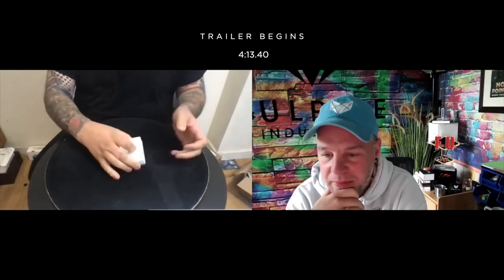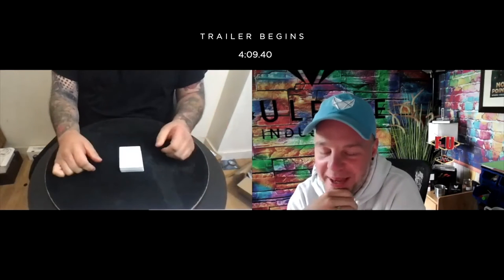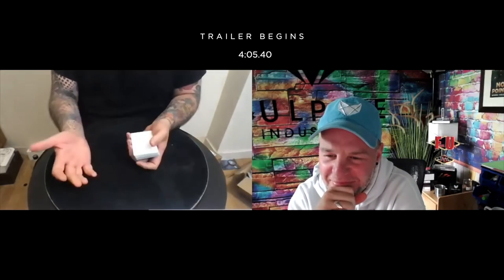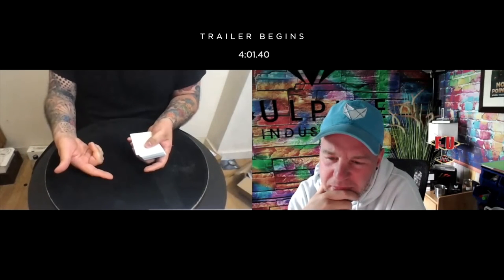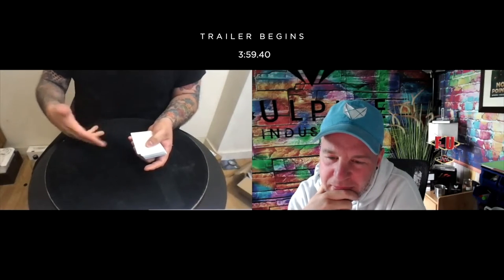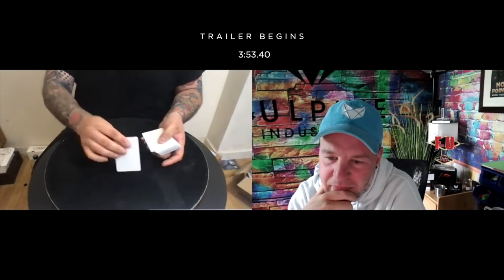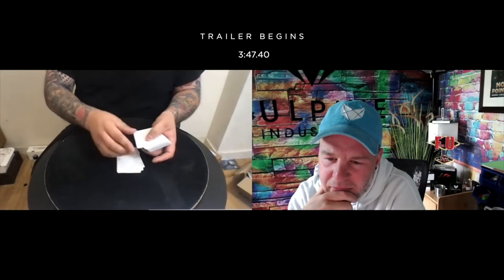Adam chooses the 19th position. Craig confirms: "19, right?" and proceeds to deal down to the 19th card, turning each card over one at a time so Adam can see they're blank on both sides.